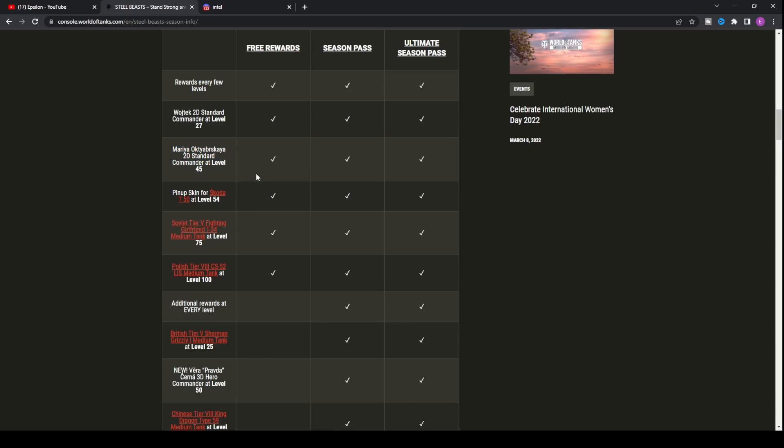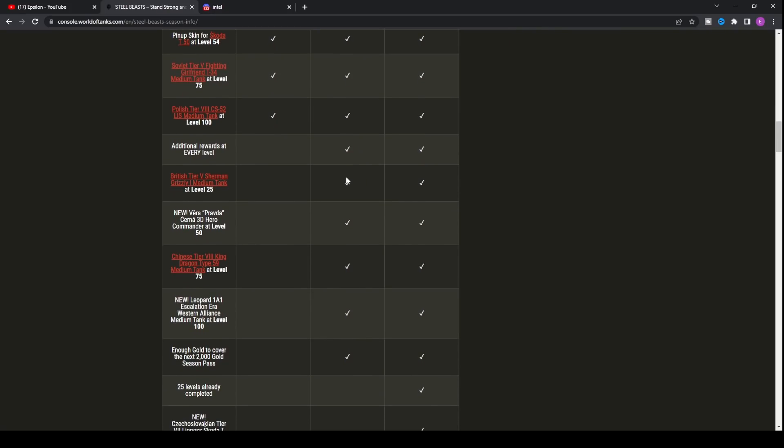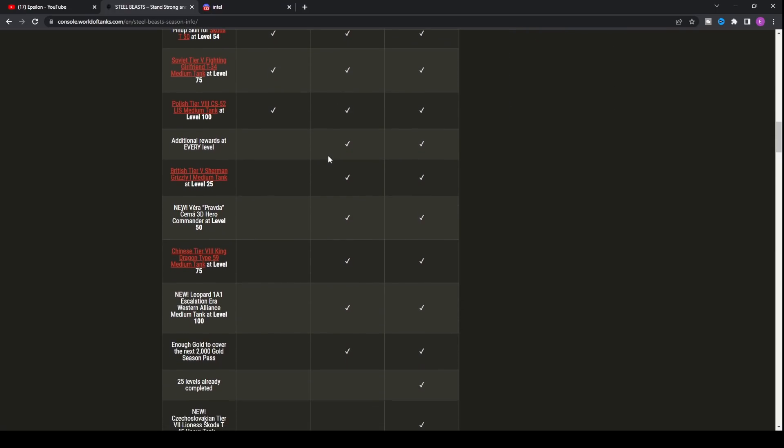For those of you that want to obtain all of those, you can get essentially six decent rewards from the free season pass. However, as with every season pass, if you aim to get to rank 100 and you have 2,000 gold on your account — or even if you don't — it is 100% worth getting the normal season pass. It essentially gives you your gold back, plus it enables you to get rewards such as key cards that will also give you your gold back.